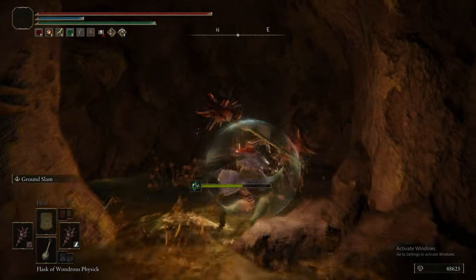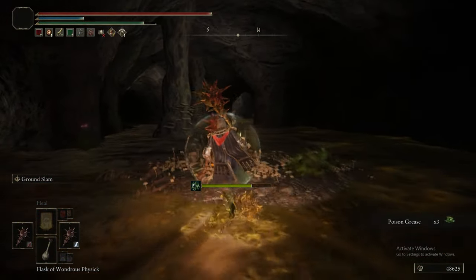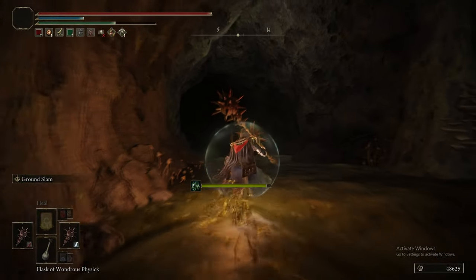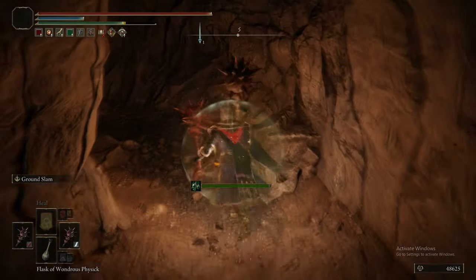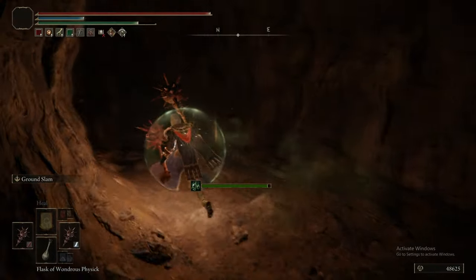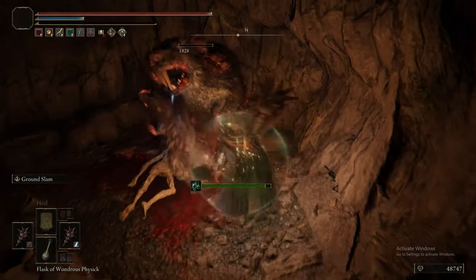If you have the Physick Flask tier that gives you the HP regen, it actually completely mitigates all the damage you take from poison. So these poison pools — don't need to worry about it. If you're poisoned, that's fine, because you're regening the same amount of health. As you can see: poison, health bar's barely moving — it's fluctuating back and forth, basically.